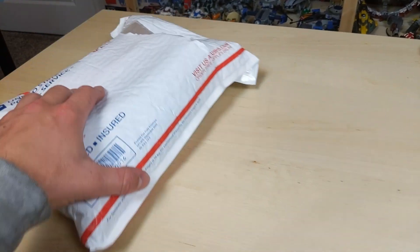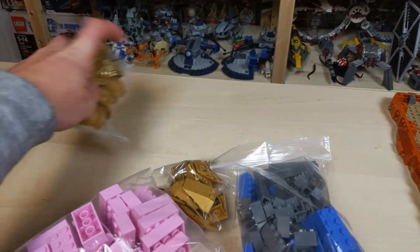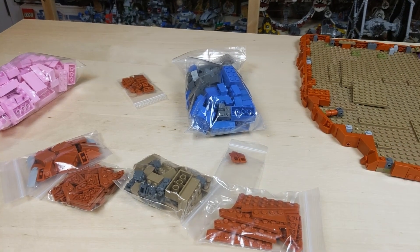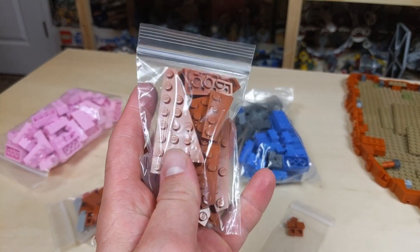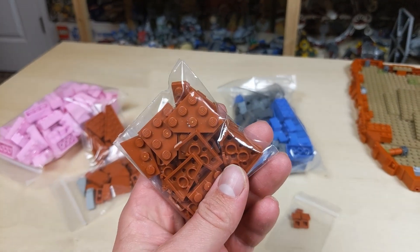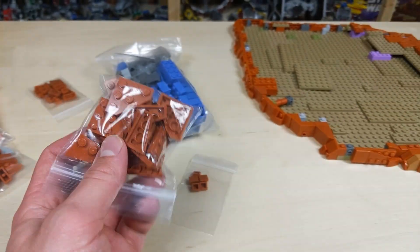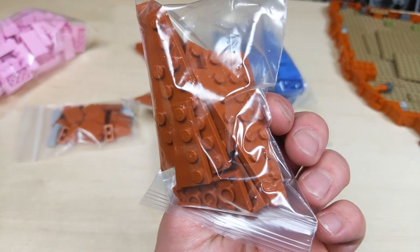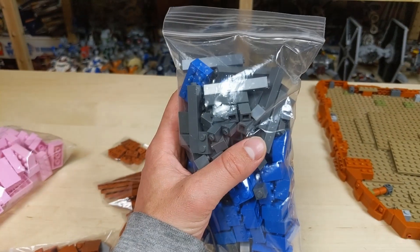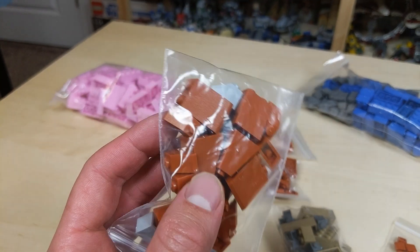I've got a juicy haul to show you guys today. Some of this stuff isn't pertinent for this update — that's the Kato Nemoidia stuff — but I did get some good parts in for this MOC, namely these wedge plates. In the last update I was complaining about constantly running out of these. I got a bunch of three-by-threes in, two-by-threes, even a couple more three-by-threes. I also got some dark bluish gray filler brick and some larger, taller slopes for the mountain area.